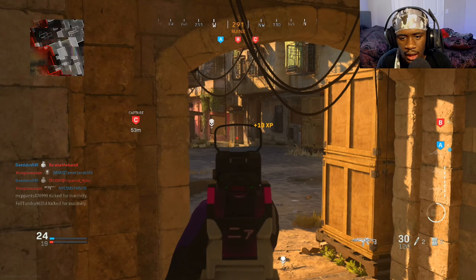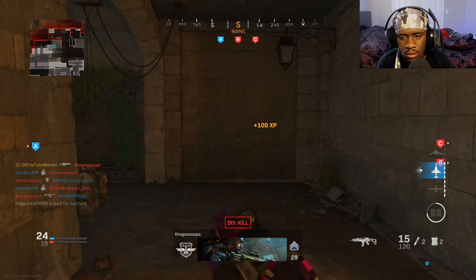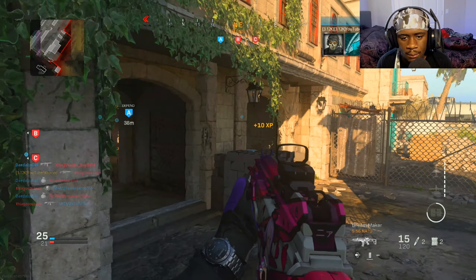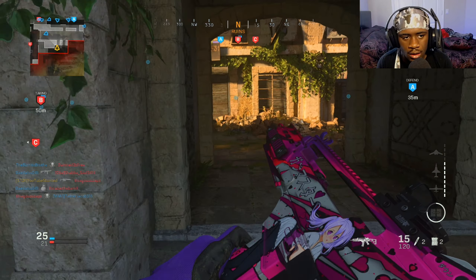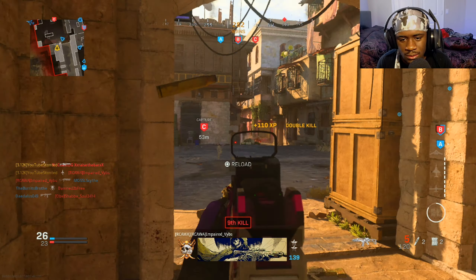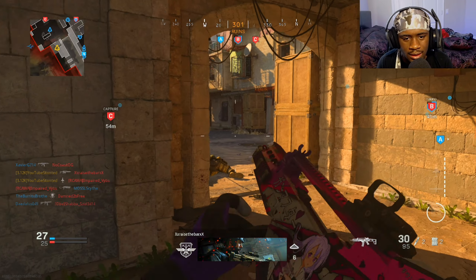I got a teammate kill right there — low key I don't know where to put that because it showed up on my screen. We're going hard right now. I wish I had my claymore; you guys know I just love my claymores. My claymores are like my kids — I need them.